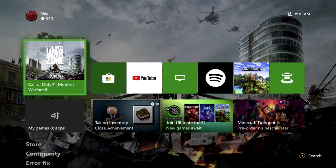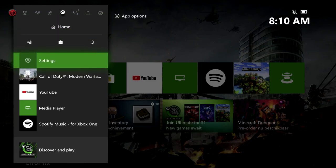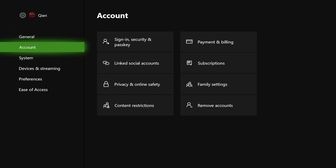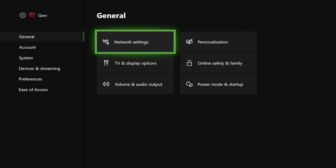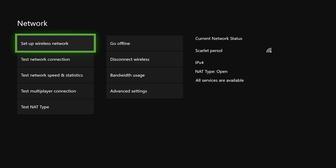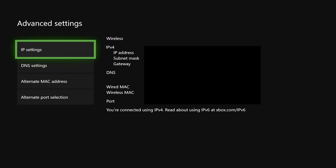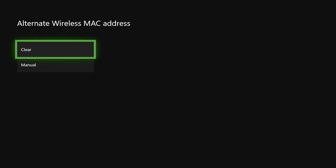Now for the Xbox One. Press the home button and go to the settings option. From there go to General, then go to Network Settings, then Advanced Settings, and now go to Alternate MAC Address. Clear the MAC address and restart your console.